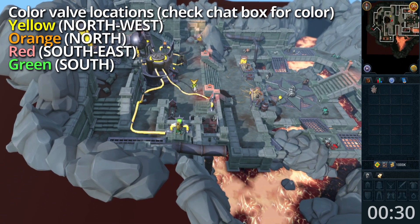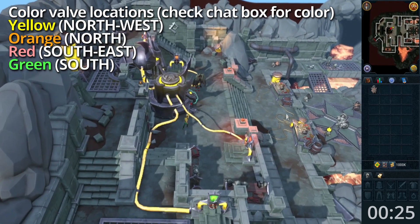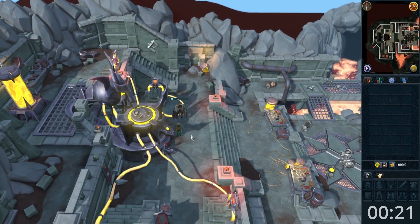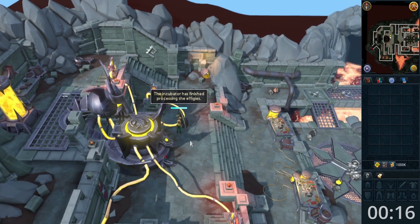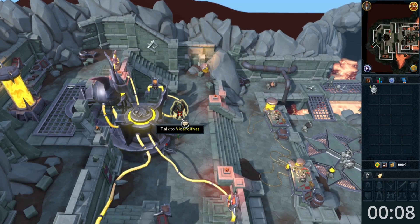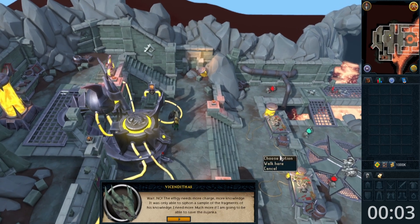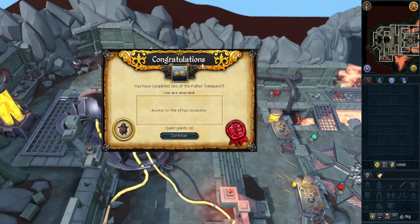Click on the incubator hatch to deposit the effigy. Click on the incubator hatch again. Talk to Wick. And finally, talk to Wick again. Congratulations!